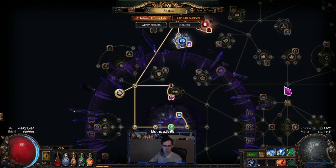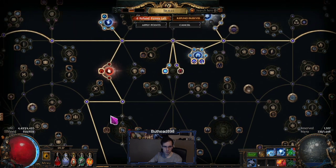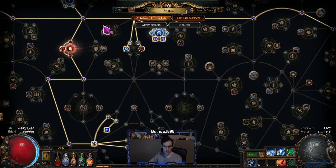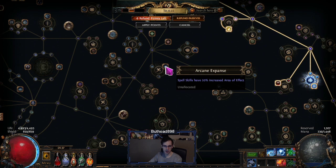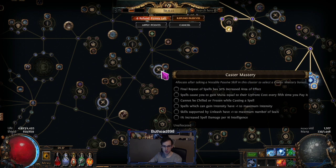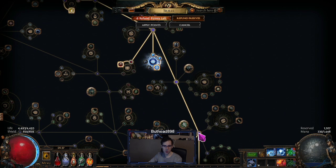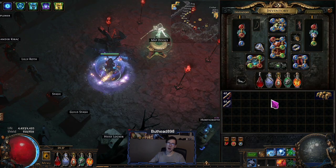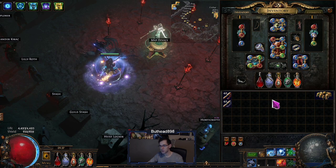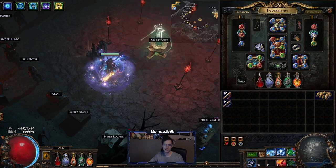The build can definitely scale further. Some people go down here to get AoE with the plus one seal. There are a lot of upgrades that can be done — power charge ring, second cluster. I'm most likely not going to make those upgrades because I'm at the point where I just want to farm a power charge ring and then dump the build.